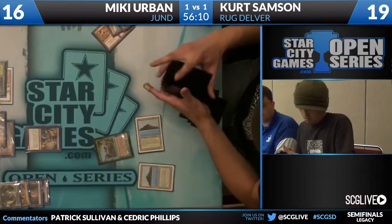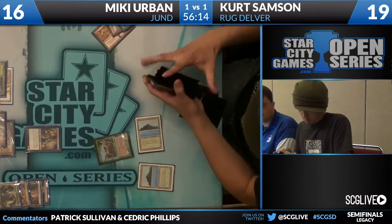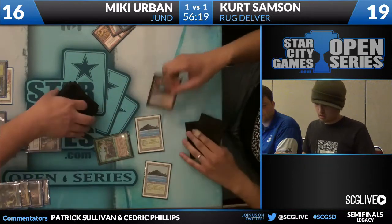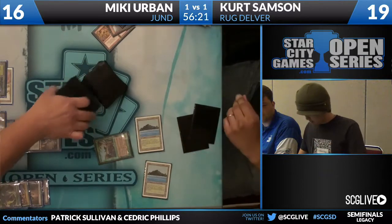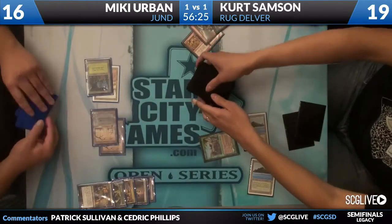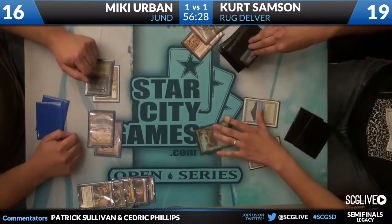Kurt gets to play all these spells for value, moving closer to Threshold with his Nimble Mongoose. Izzet Charm takes care of the Dark Confidant, leaving Mickey with not a lot of action. It's not easy to deal with Nimble Mongoose in the first place.